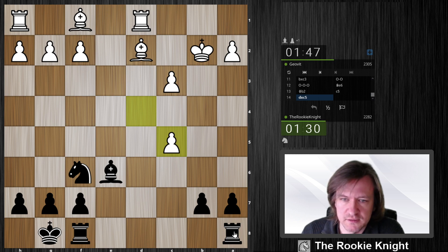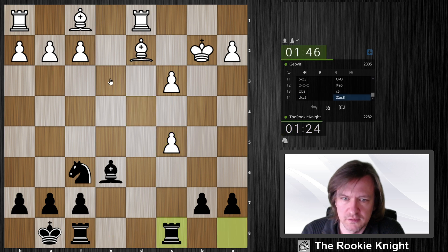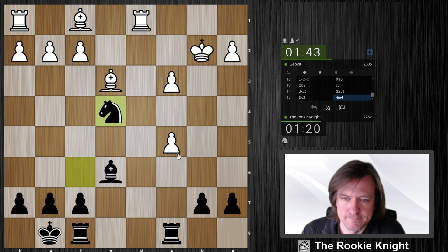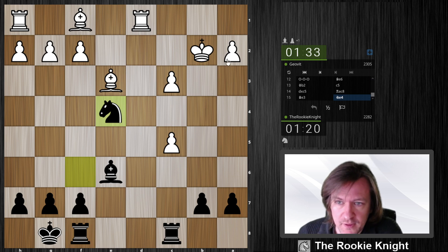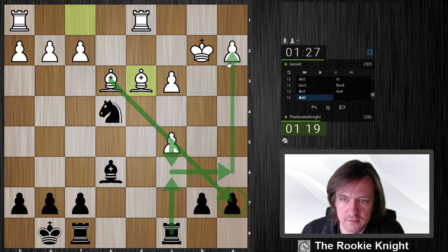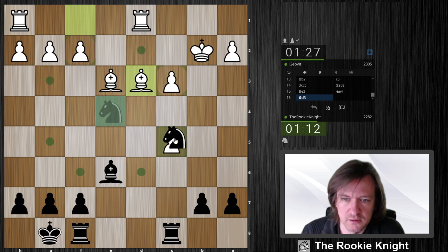Okay, he plays bishop e3. I have maybe knight e4, and then I take here later on. If he sacrifices the pawn I take back; if he takes back on a7 I have rook a6 and can win. Let's say he plays this, I play this, he plays here, I play here — he needs to move his bishop and then I can take this pawn. Let's grab this pawn.